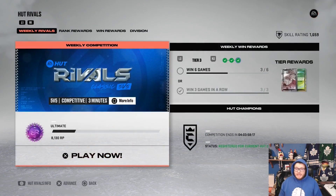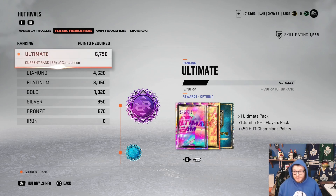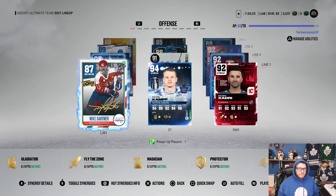It's back to classic rivals — three minute periods, which is nice. I've already completed my weekly tiers and I'm in ultimate as we speak. Thank god we're back in division three on our way to division two, because in division three you get an ultimate pack. I'm going to do my best to stay in ultimate and get that pack, and the good rewards that we're gonna get out of there.